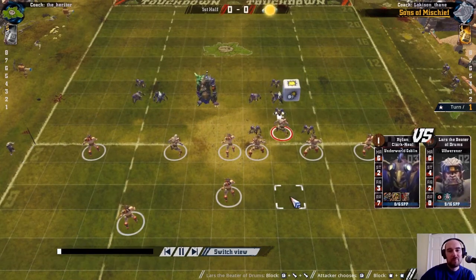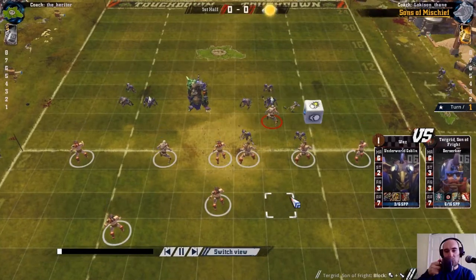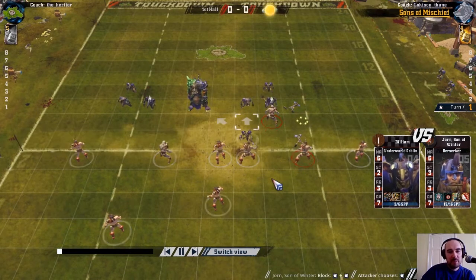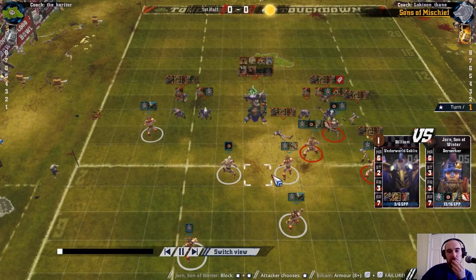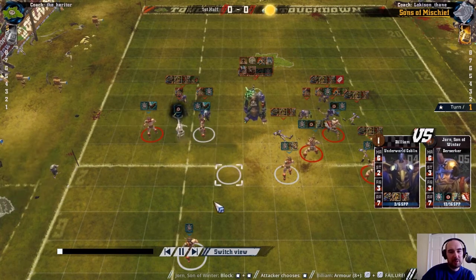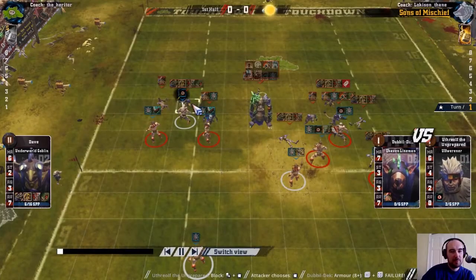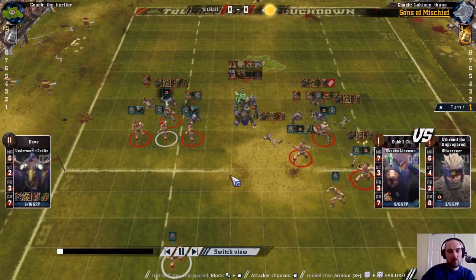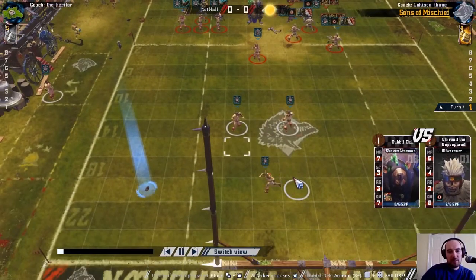So dodge making that just a push, then getting down there. Two dice there, block doing the work. Neither of the tackle linemen hitting goblins this turn. There's an off-Werner and a blitz in here, and that is a knockdown on that lineman. If that had been a pushback first, the second block would have been one dice because that goblin was unmarked and would have assisted.